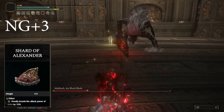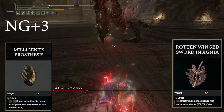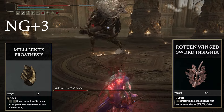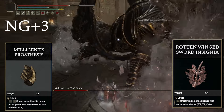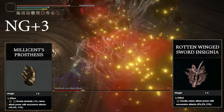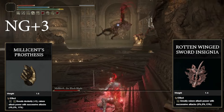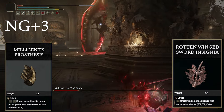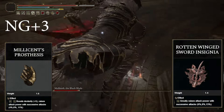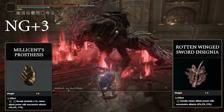You get the Shard of Alexander from doing the Warrior Jar Alexander questline. Next up, because we attack quickly, the Rotten Winged Sword Talisman and Millicent's Prosthesis are very good — you get an attack power buff that stacks as you hit more and more. Both of these stack, and Millicent's Prosthesis also gives you a plus 5 to Dexterity, which is good because with Quad Scaling we have a more even stat distribution to maximize each stat around soft caps.